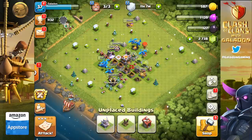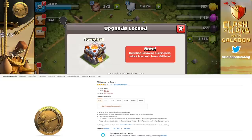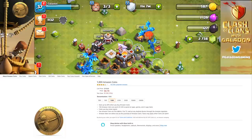Don't forget — follow those instructions I gave you at the beginning of the video, click on the link in the description, and you can save big money. This is through Amazon so you know it is completely legit — a great way to save up to 20% on in-app purchases in Clash of Clans and other games.